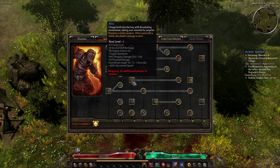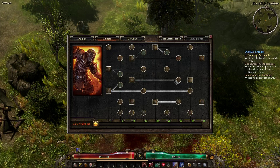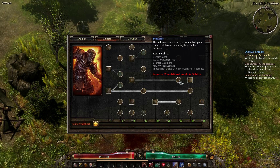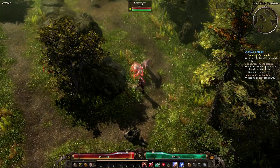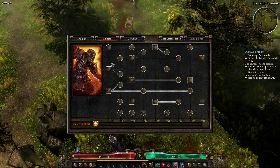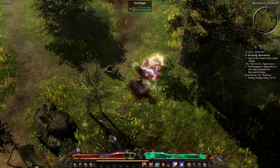Blitz — freaking such a cool skill. You just charge right into groups of guys, and once you get this maxed out and a couple points even into this, you just wipe out groups of enemies without a problem. I haven't decided if I'm going with this on this guy or not. I may just go for this for our AoE skill. I don't know yet, still figuring all that out.